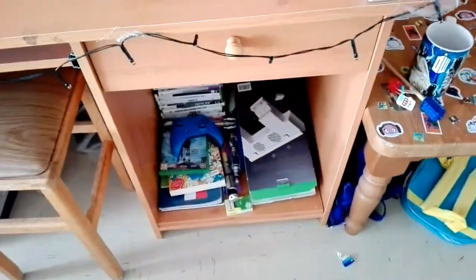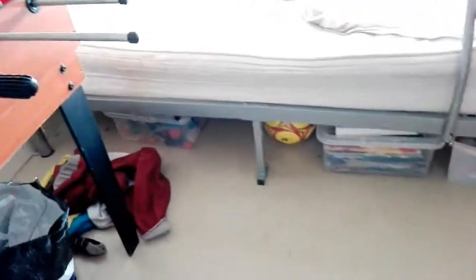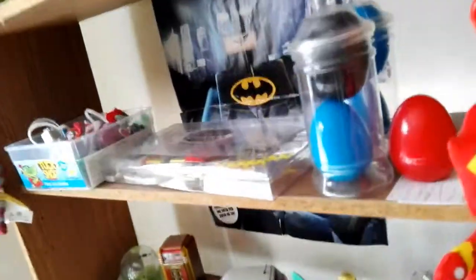My awesome table — got a lot of stuff down there, got a chair, and some stuff underneath. Under my bed: football clothes, books, toys, lots of stuff. Got my bed and another bed up there at the top.